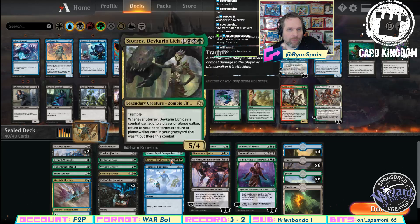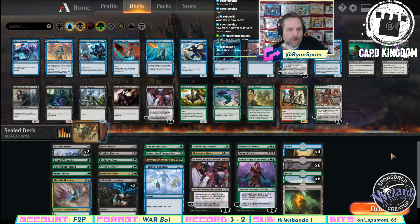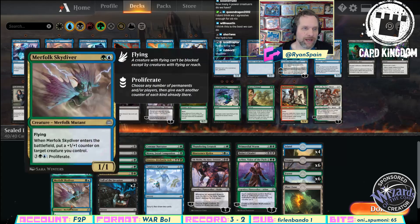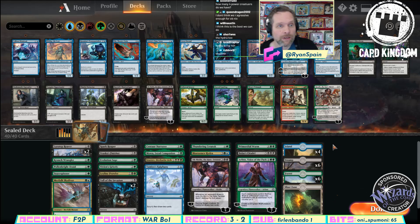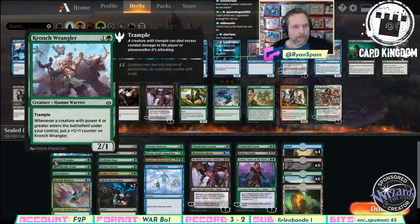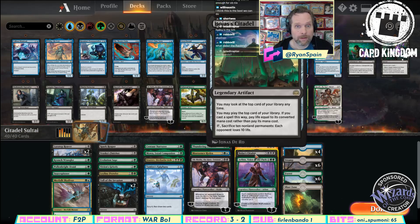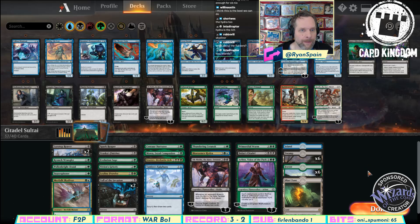We have like four counter-makers — not a lot. We have one, two, three, and then do we have a fourth? I thought we added a fourth. Oh, Hydra. Sorry, Hydra — that's four. Skydiver puts a counter on, so we have two: Skydiver and Pollenbrite Druid. That actually makes me feel better. What do we call this? Citadel Sultai. Yeah, we'll cut some islands, maybe keep one — at least one. Three. Maybe we even cut the Blast Zone, although... I don't know if I can give up on the Blast Zone here.